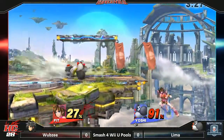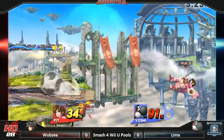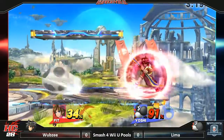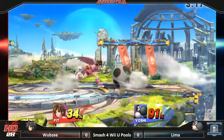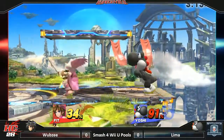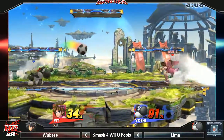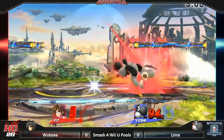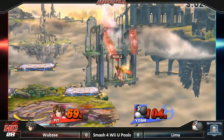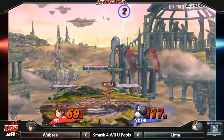Yoshi is currently behind Pit quite a bit. I know Lime for the fact that he is really good at making comebacks — hopefully I didn't just curse it. Pit's continuously being careful while Yoshi is having a bit of a standoff. Up smash. 55 to 94. Almost going for the spike — careless down B once again.